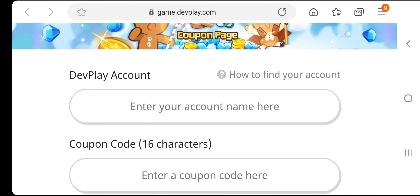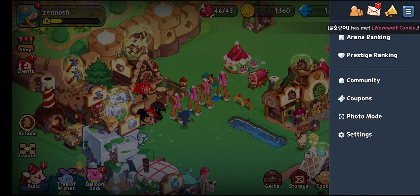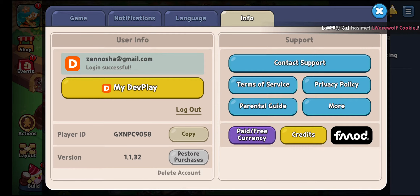The first data you need to input is going to be the Devplay account name — your Gmail or the email you actually use to open the account. If you don't know what email you're using to access this game, click on the top right corner, then click on Settings, then click on Info. For me right now, the email I'm using to access this game is going to be genosattheway@gmail.com.